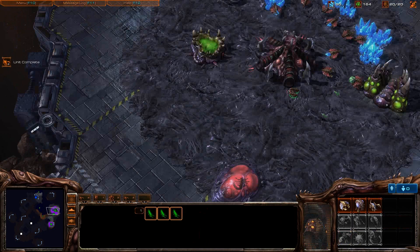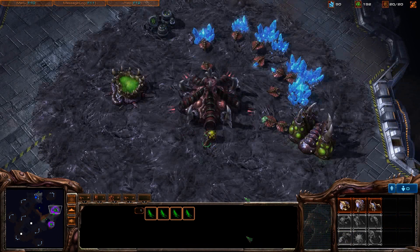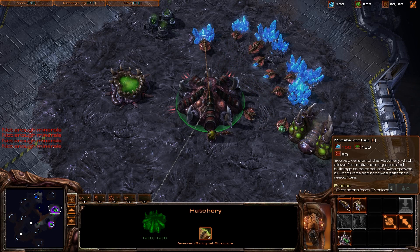If you guys are confused at all about the two lines coming out of my base, Zerg players actually have two rally points. It's one for workers going to the Mineral Patch, so when workers come out, they go straight to the Mineral Patch. The other rally point is for Zerglings and other fighting units.